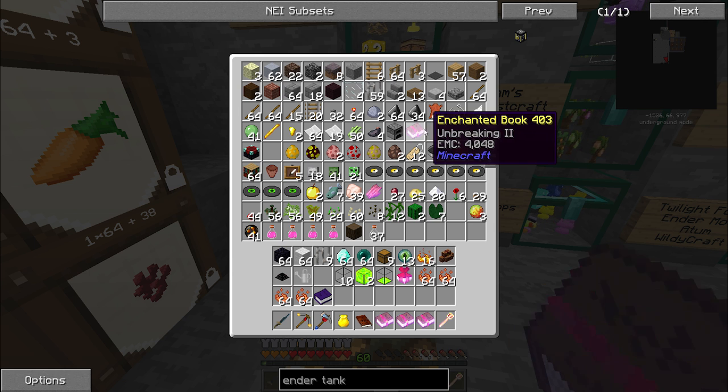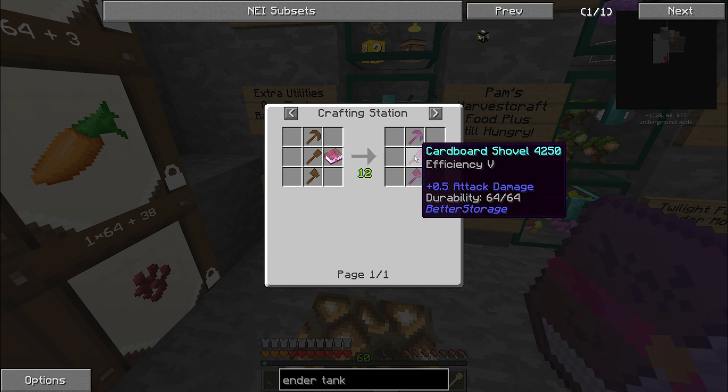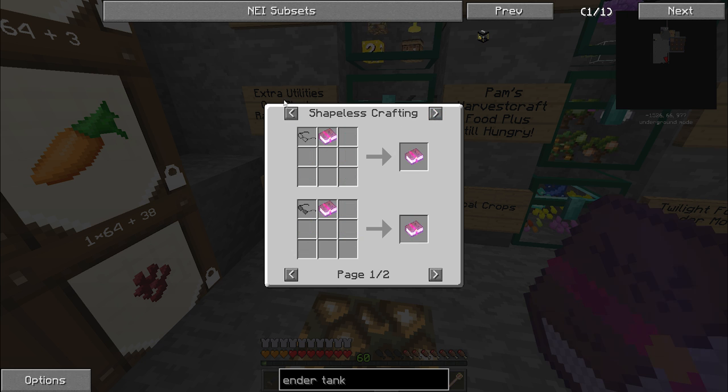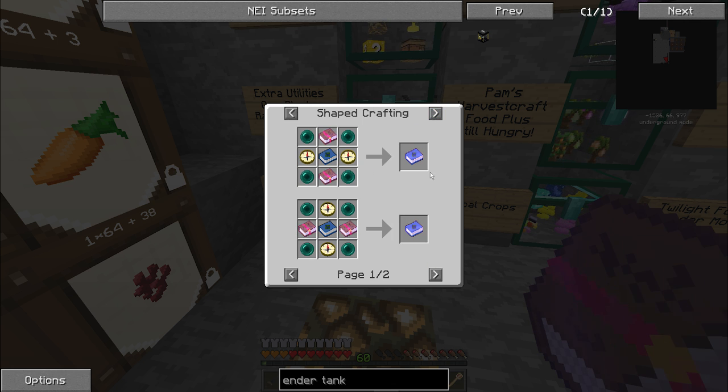I have a handful of enchanted books and I'm not going to bother recrafting them into something else. To make these into magical woods — ooh, can I easily duplicate these? I could using BibliocraCraft and a pile of experience. You guys have seen me do that before, though. It's a little boring, isn't it?